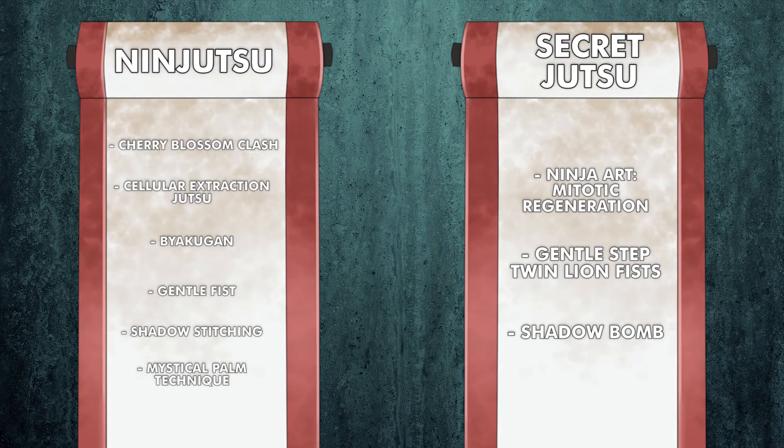And those are all the Heal-type Jutsu that we know of so far. Let me know what your Heal-type character looks like with the abilities we have so far. Remember, you can pick two Ninjutsu and one Secret Jutsu. More than the other classes, I think this one is really designed to cooperate with the others on your team. So if you've got some ideas for combos already, leave them in the comments below — I'd love to hear what you guys thought of.